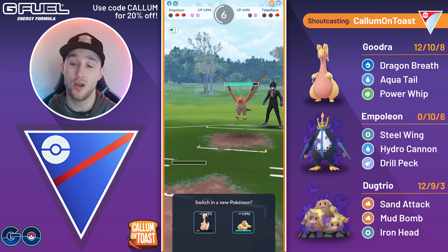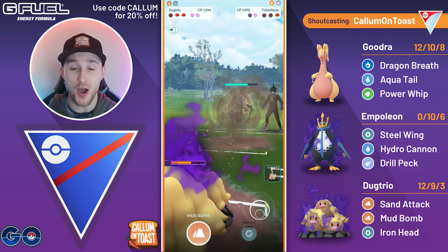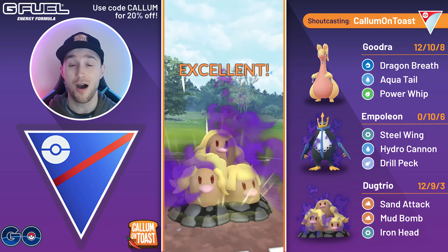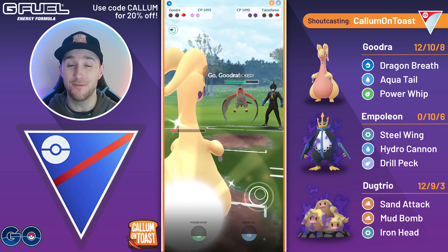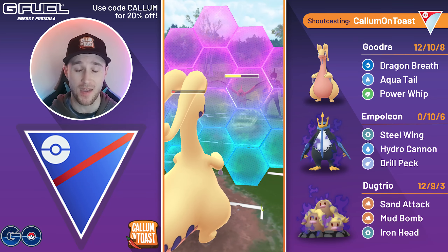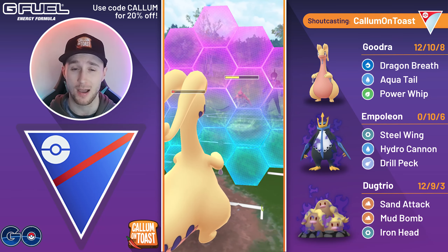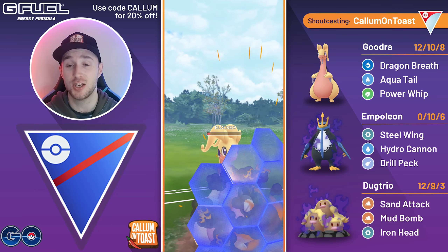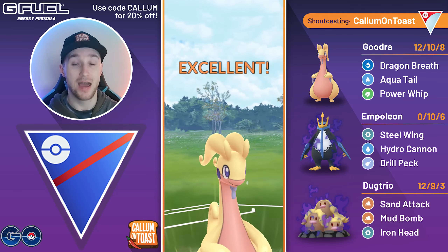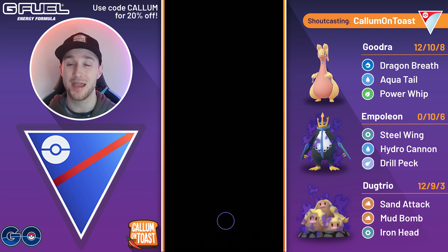I am able to get there — I go for the Iron Head, which of course hits harder than a Mud Bomb, and we grab the final shield from the opponent. At this point the opponent should not be throwing a charge move here. Because I would have made it to an Aqua Tail anyways, there's no reason to throw — I can just double shield. I wasn't at 2 HP so I wasn't going to get KO'd. Now we can just go for an Aqua Tail, and Aqua Tail is certainly enough to KO the Talonflame from that range. I'm able to take that game.